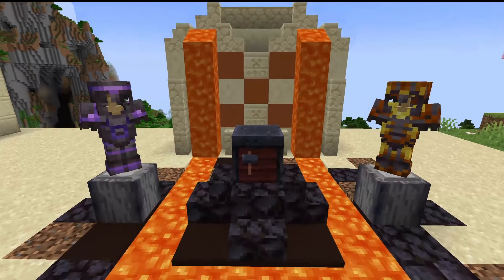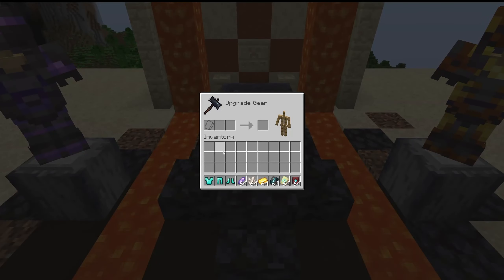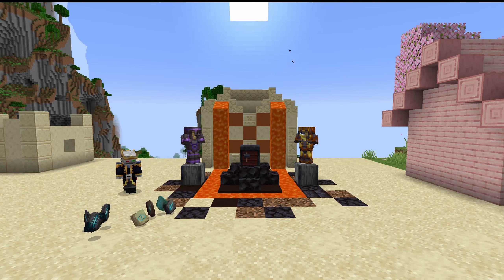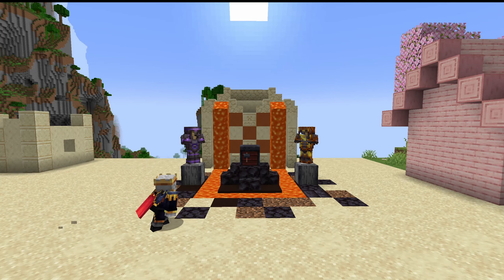Next up is smithing. The smithing table has been completely revamped with an armor stand display to help you with the coolest feature: armor trims. In most structures you can find some unique types of trims, which can be applied to any armor with any mineral to create a much cooler looking design.